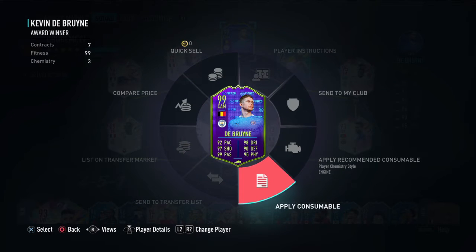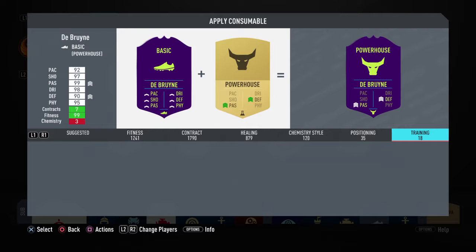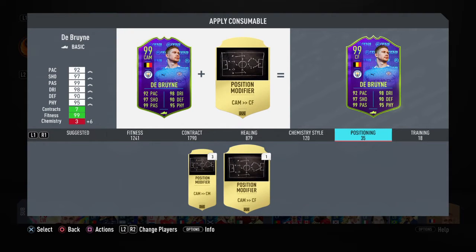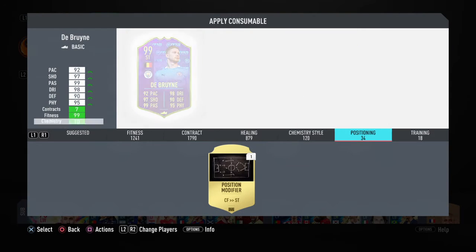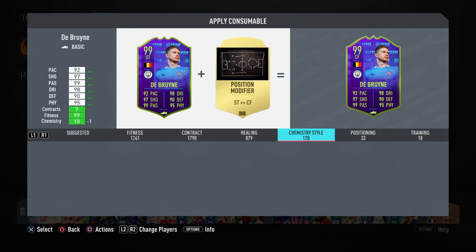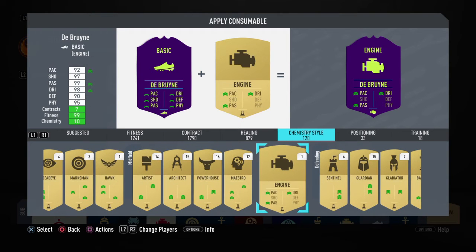The engine chem style - EA knows the team, EA knows the thing. We gotta apply that first, and then we'll put the engine on him and we're all sorted. Big bad boy KDB coming in guys, I love it!